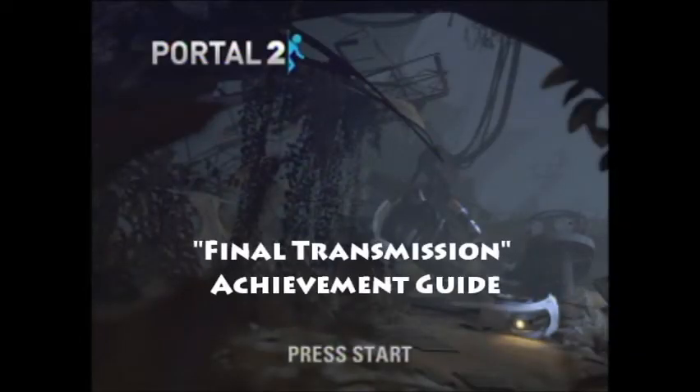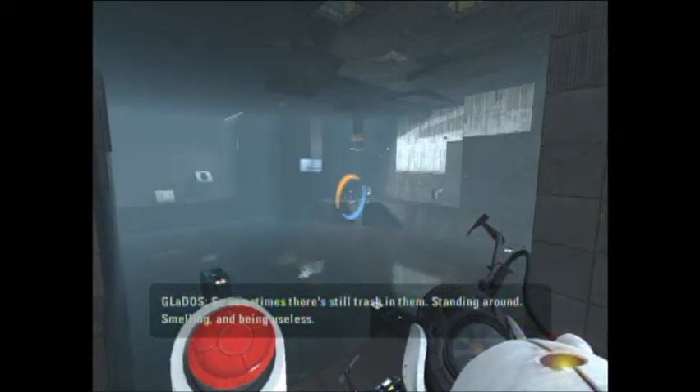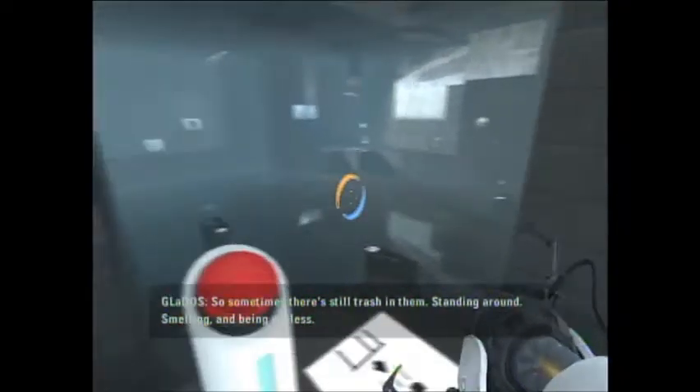Hello everybody, this is Travis from Hardcore Gaming Online coming back to you with a Portal 2 Achievement Guide for Final Transmission. The description for this achievement is to find a hidden signal in one of the Ratman's dens.